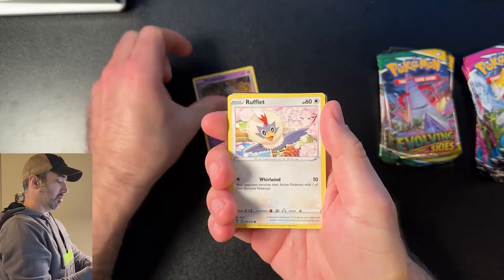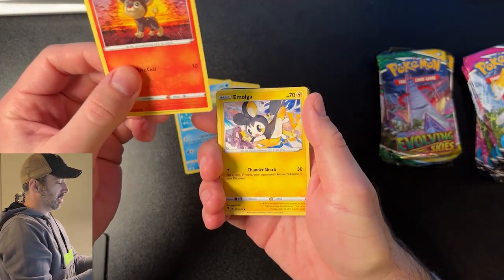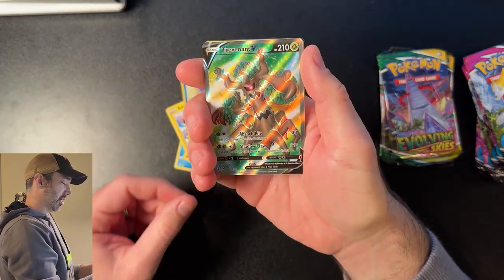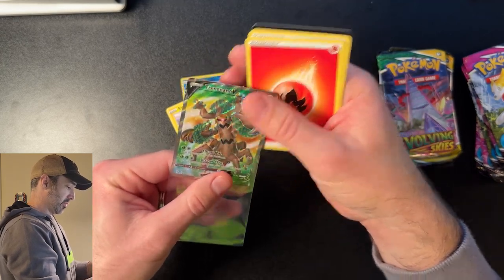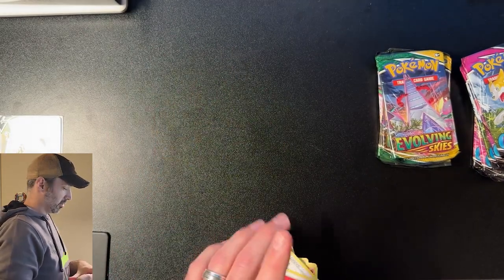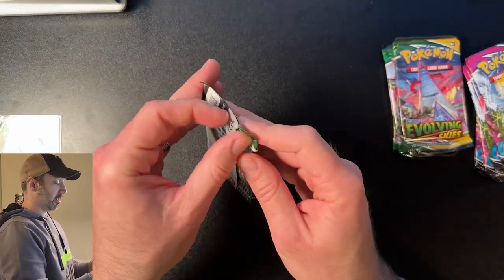Pack number one — what do you got? Pumpkaboo, Rufflet, Lotad, Litleo, Emolga, Tentacool, and a Trevenant V! Hit number one — score! One hit, I'm happy. Evolving Skies, I'm not crying yet.